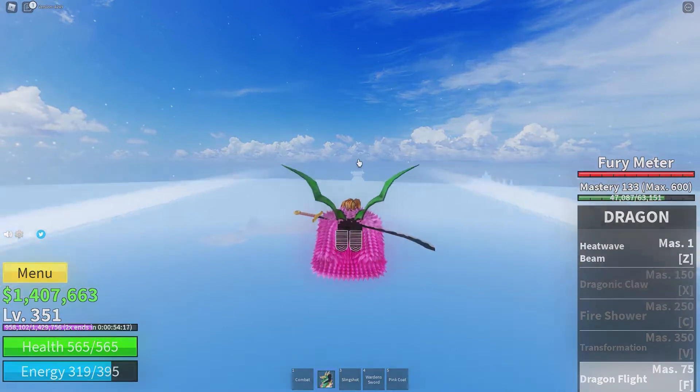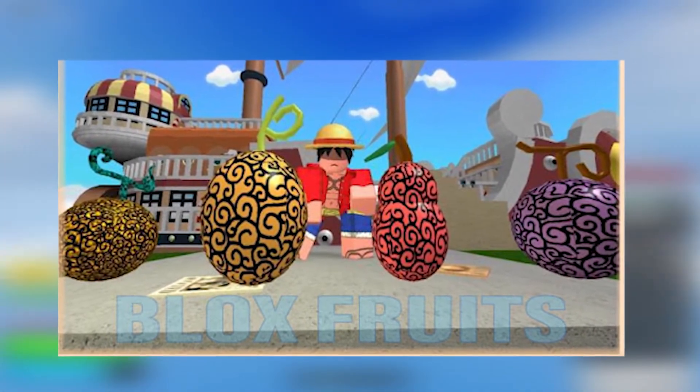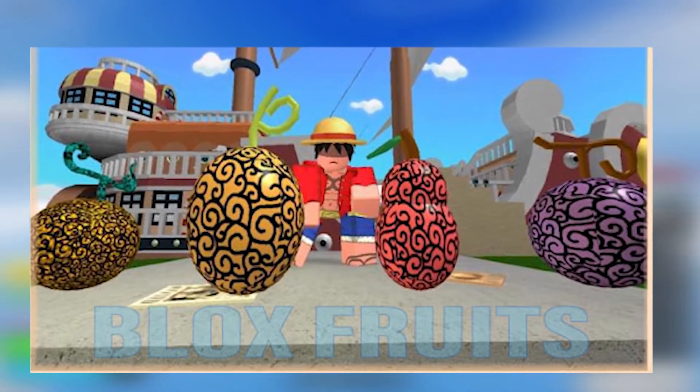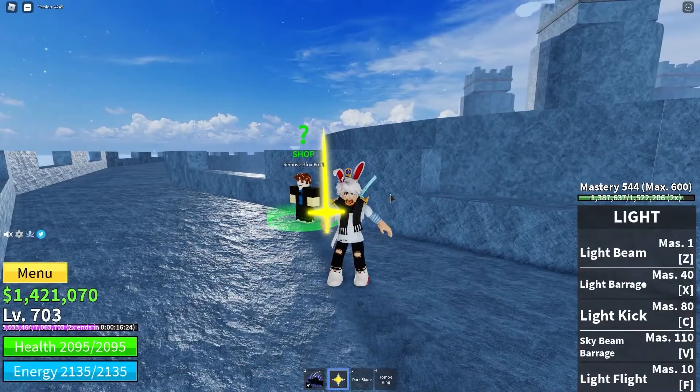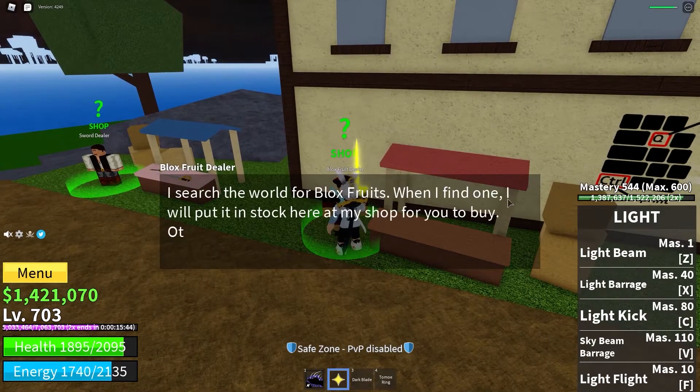Every hour after a server has started, a Devil Fruit will spawn and will despawn after 20 minutes if it's not picked up. The ability to revive a fruit that's been gathered and dropped is not available. The number of fruits that may spawn on a private server is limited to two at a time. Beyond that, the server must be rebooted in order to produce further fruits.